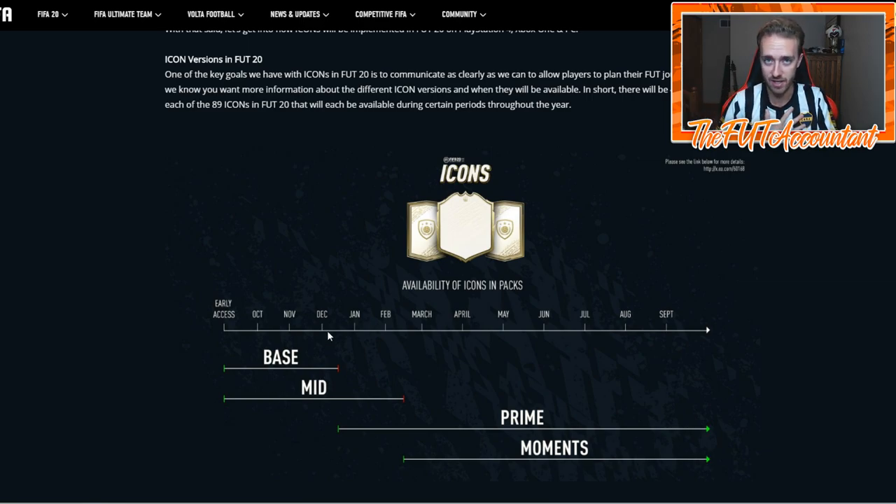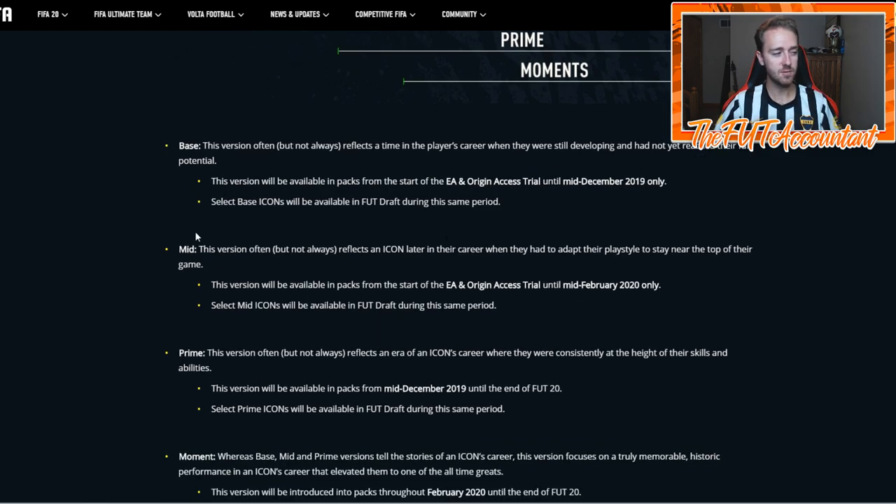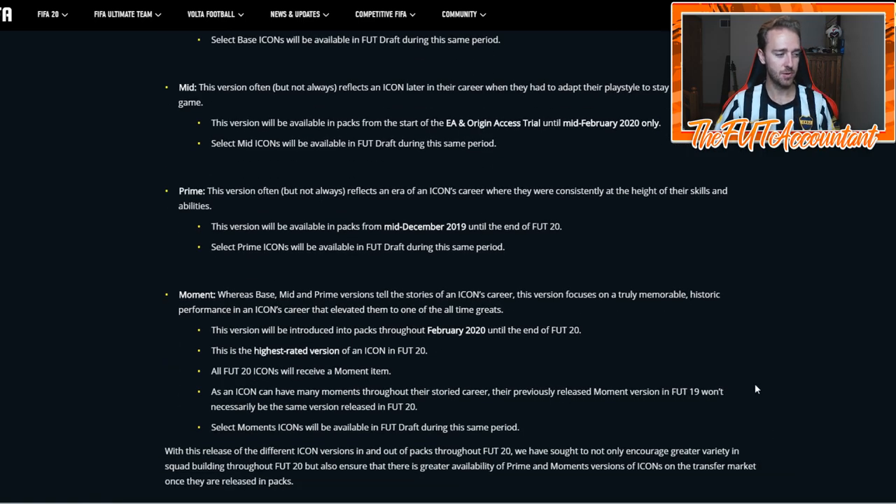Some base cards have different positions than some of the mid cards, which could create an interesting price balance — maybe some base cards will be more valuable, maybe some mid cards will be more valuable. The mids and bases are actually going to be more expensive than in years past because there's going to be so much more demand for just those two specific versions. Pack weight is something we'll have to discover with this new icon system.